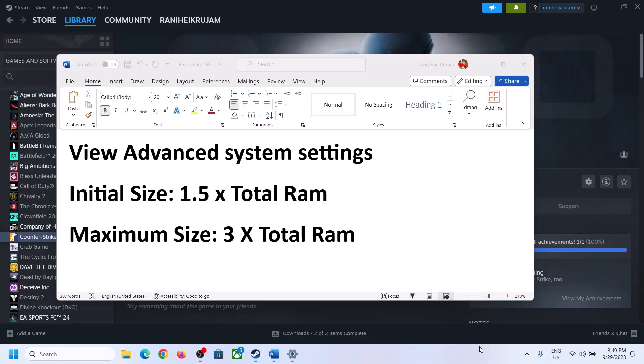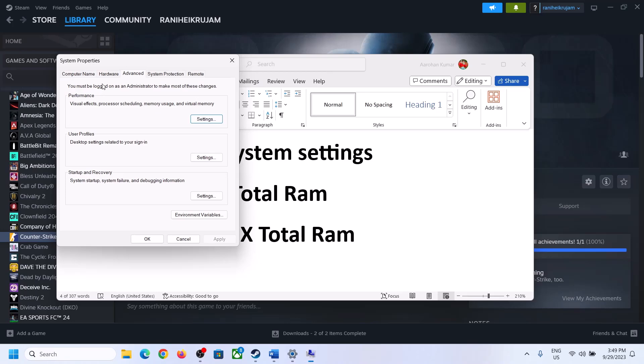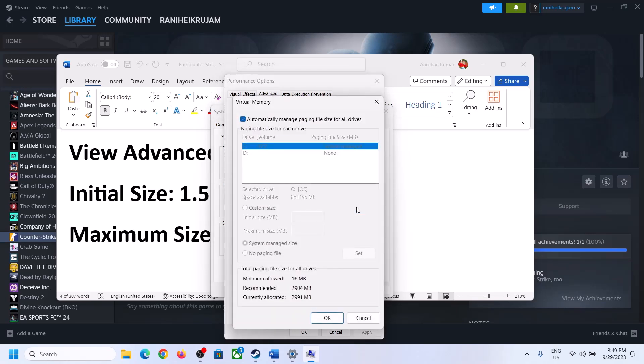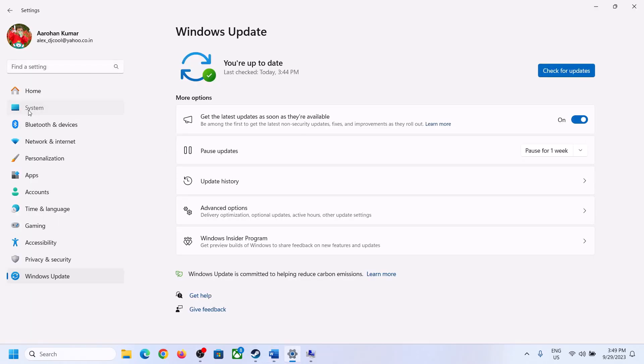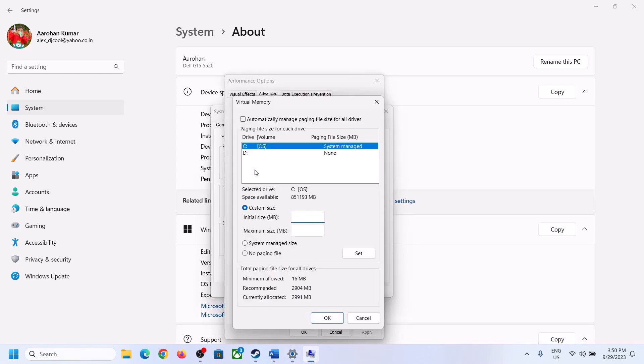The next step is to increase the virtual memory. Type 'view advanced system settings' in the Windows search box, click on it, then click on the first Settings button, go to the Advanced tab, and click Change. Uncheck the box that says 'Automatically manage paging file size for all drives,' select the drive where the game is installed, and put a check on Custom Size. The initial size is 1.5 times your total RAM in MB — you can check your total RAM in Settings > System > About. In this example, total RAM is 16 GB.